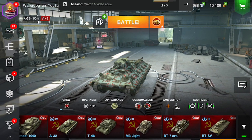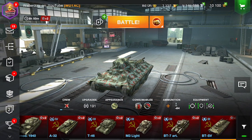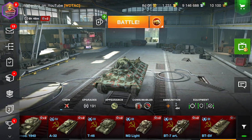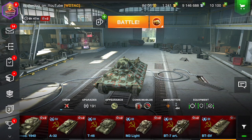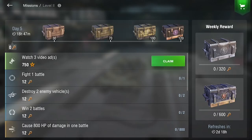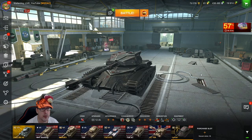Reward for ad watching: 10 gold. You can see the mission is 'Watch three video ads' — we just need to watch one more. Third ad done: reward for watching ad, 10 gold, mission completed. We can now claim 750 free experience, and you can see our free experience has gone up.